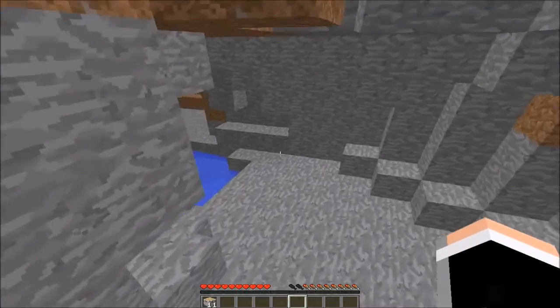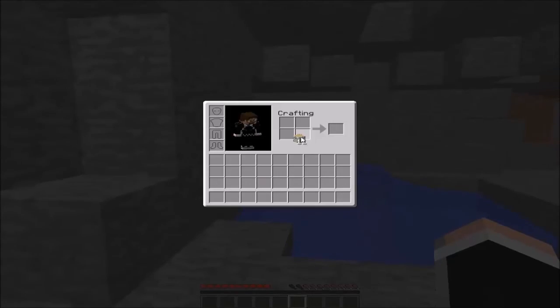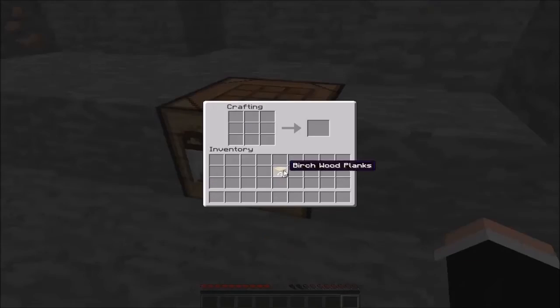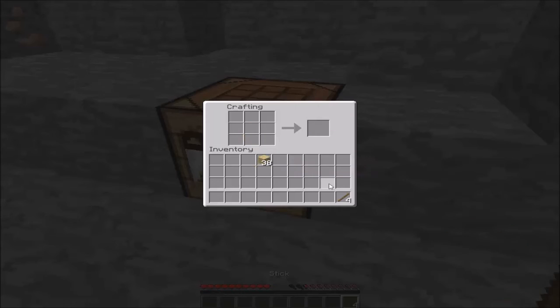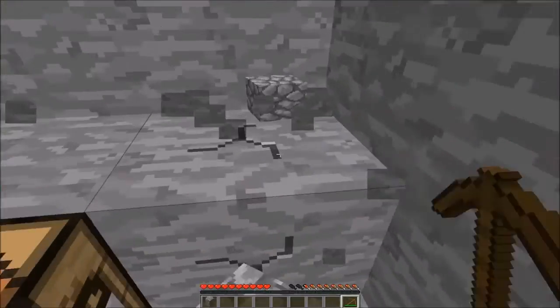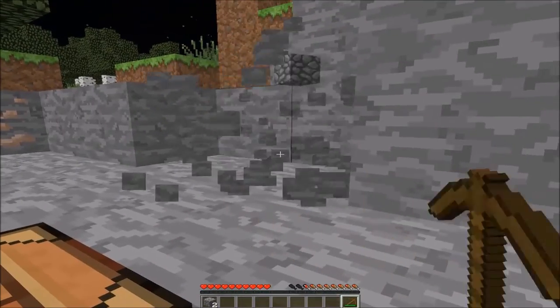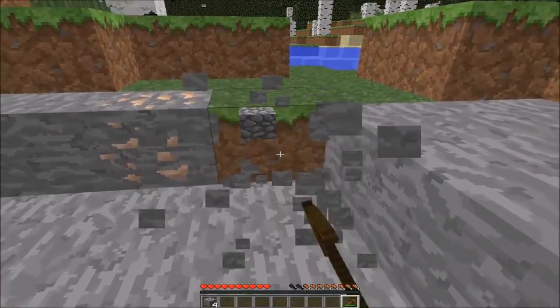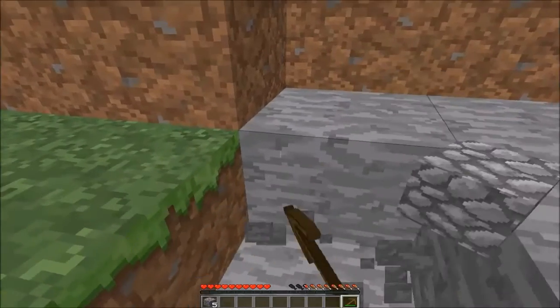Got some iron ore — that's good, that's good. Oh crap, we're going to need food. Okay, let's make a crafting bench, let's get this down. Boom. So cobblestone on the normal texture pack looks absolutely disgusting. I mean, it doesn't look great on this texture pack either, but it makes it look a lot better than what it normally is.